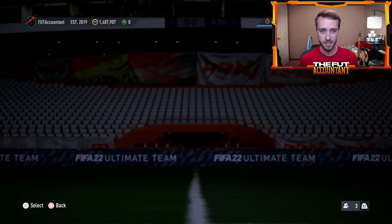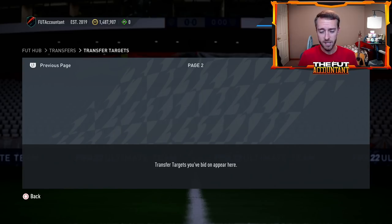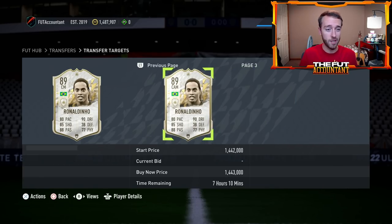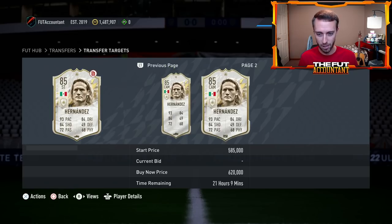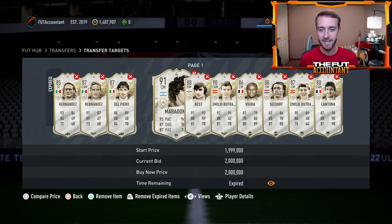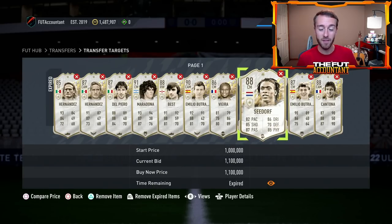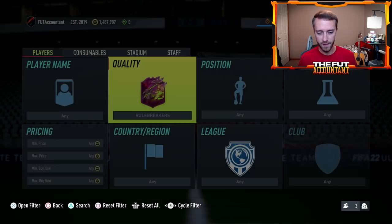Cards like Ronaldinho, Maradona, Del Piero, Viera, Butragueno, Cantona — those base icons over a million coins — if you see them getting panic sold, that could be an incredible opportunity. People will panic sell, then realize they're not going to pack that card out of this SBC because it has terrible pack weight like all the gamble SPCs do. Then you'll see the card bounce right back. That's where we saw the biggest price drops and rebounds last week with the hero SBC — on the actual hero cards.